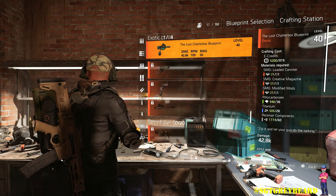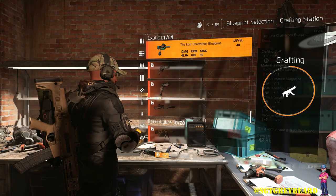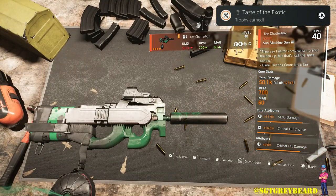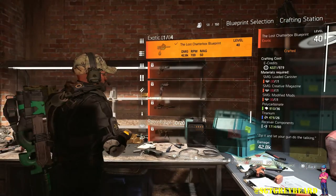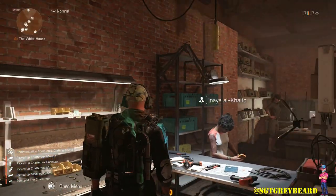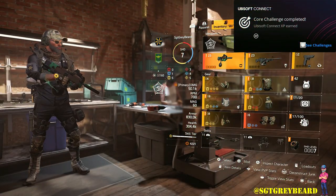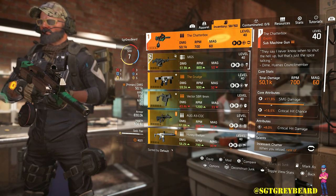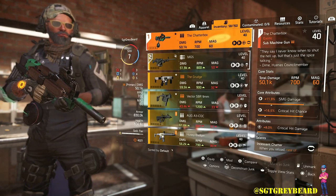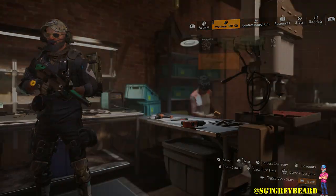One important thing as I wrap up: after you craft this weapon, mark it as a favorite so you don't accidentally deconstruct it. I've made that mistake before and it totally sucks — I've heard from a lot of you that you've done the same. When you mark something as a favorite you cannot accidentally deconstruct it. To do that, go to the weapon, click on it, press the right trigger button on Xbox or PlayStation, and you'll see a prompt that says 'Mark as Favorite.'